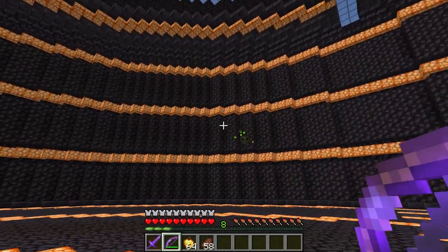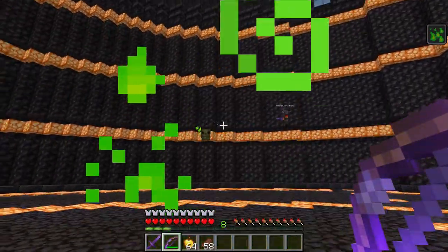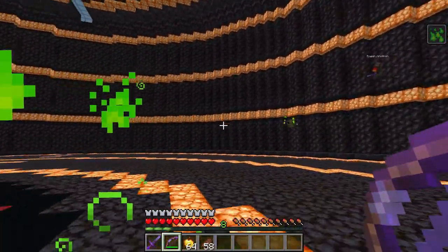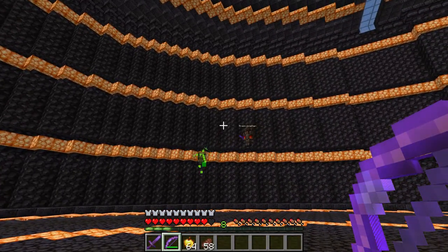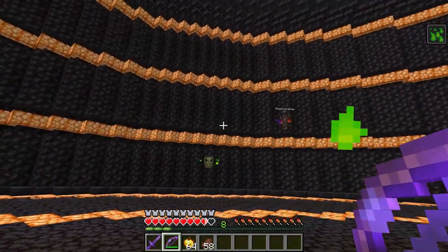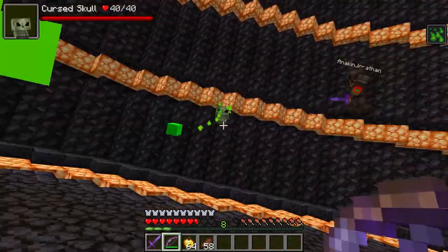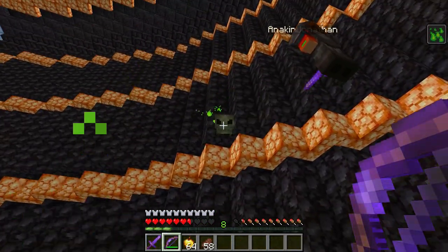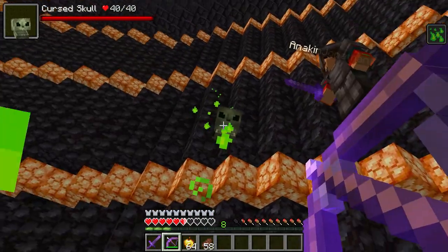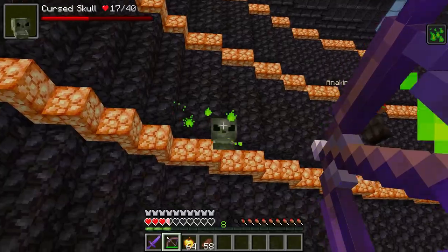So as you can see, there are particles around this guy, which makes it look freaking awesome! And he also vomits projectiles at you, and these projectiles are pretty poisonous! So as you can see, my health is starting to go down, but once my hunger bar goes down, I'm basically going to start dying just because of this tiny head right here! And anyway, he just spawns everywhere in the overworld, except for mushroom biomes!